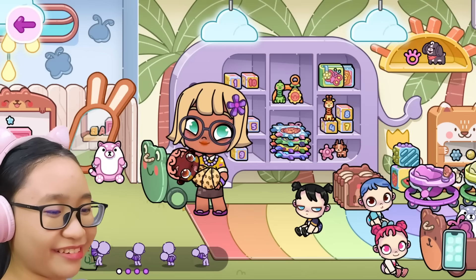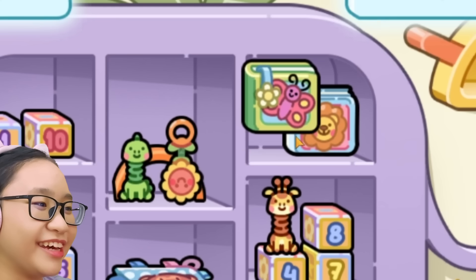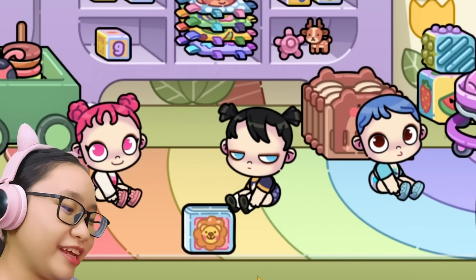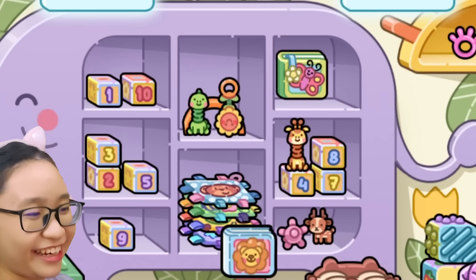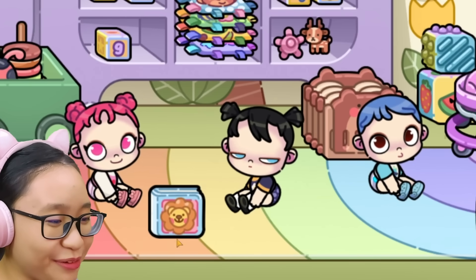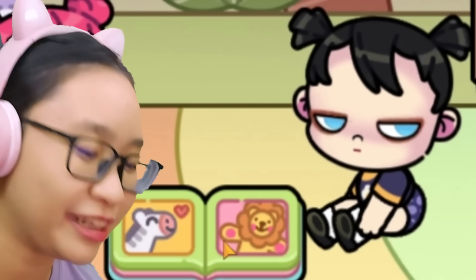Let's go check out the toys! Here we have some blocks and a storybook! Look, it's the lion! Remember the lion at the end of every story told by Vidya? Then the lion ate everyone! This is Vidya's favorite story - the storybook about the lion who ate everyone! There's the zebra, and then there's the lion - the lion ate the zebra!